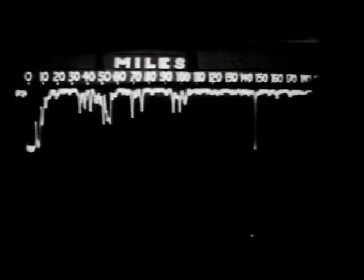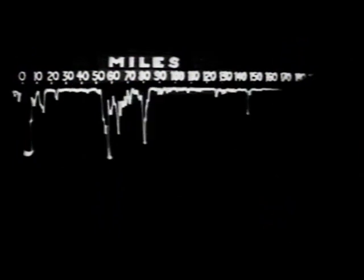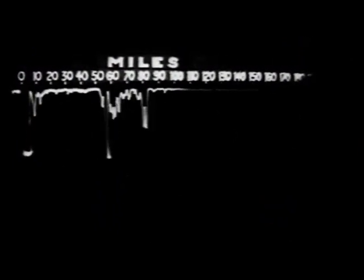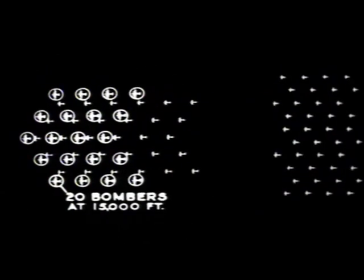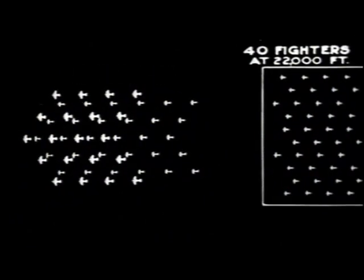Now this picture is a movie record of a mass raid on the 25th of August, 1940. There were more than 80 aircraft, and the formation looked like this, looking down on it. As you see, there are three layers: first the bombers, and then two layers of fighters above that. And here they are, looking sideways.